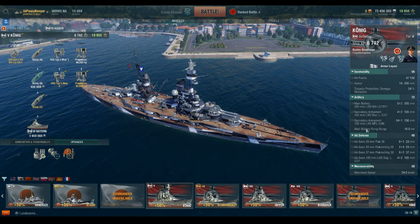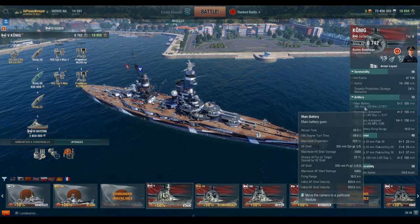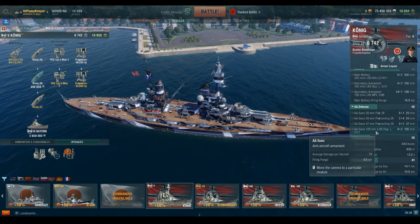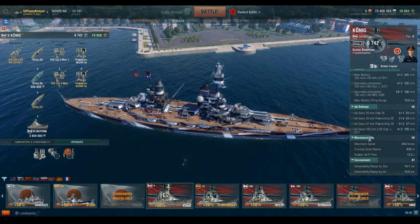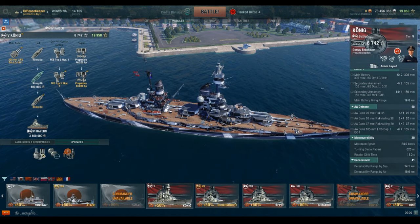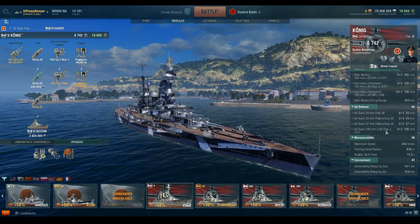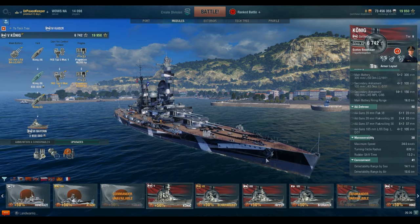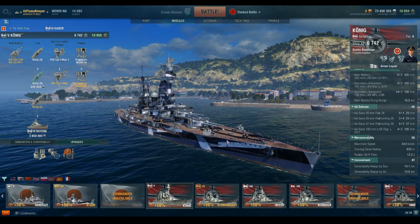At 16 kilometers the accuracy is just freaking ridiculous — 223-meter dispersion, though it seems way tighter than that in practice. In terms of the anti-aircraft suite, thanks to the dual-purpose mounts and their rate of fire, you have a lot of really good AA — much more than the AA rating suggests. The ship has a maximum speed of 24 knots, a turning circle of 620 meters, a rudder shift time of 13.2 seconds, a 14.1-kilometer detection range by sea, and 10.6 by air.